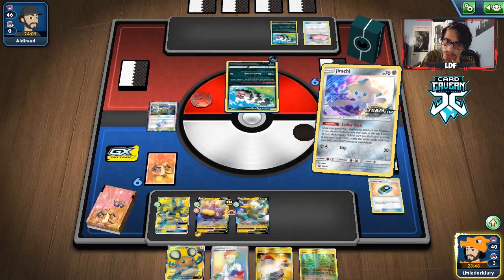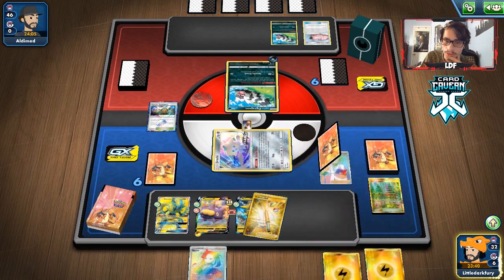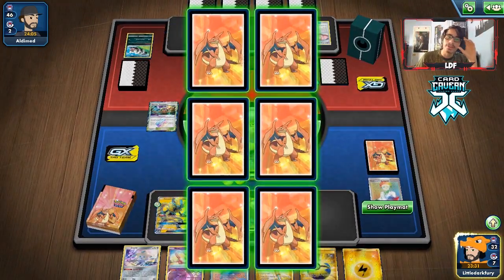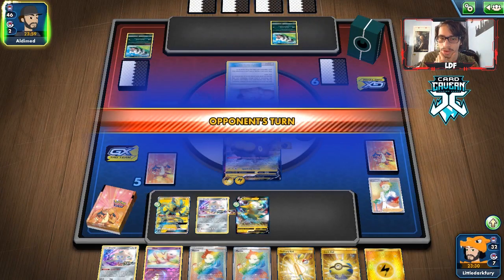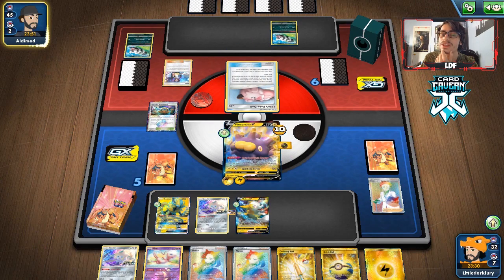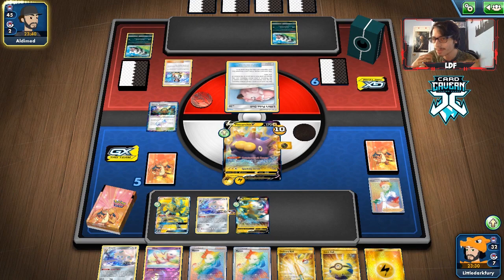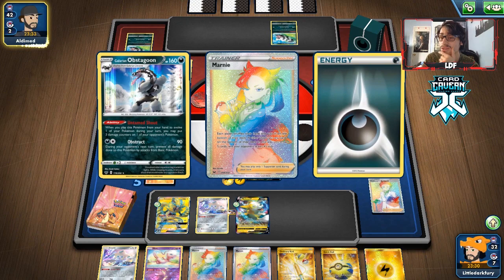Got an Electro Power and a Scoop Up Net — we'll take the Scoop Up Net just in case we can't switch out. Let's go Research. There's the energy. We can take a knockout. If they have a Rare Candy Obstagoon, their hand will be around five cards. They might have a Rosa. We can play Marnie here to limit their hand, or get Eldegoss for Boss's Order. Oh, they do have the Rosa — rip. I think our ability is going to be what carries us to a win.